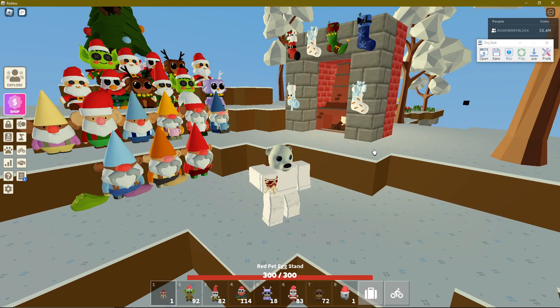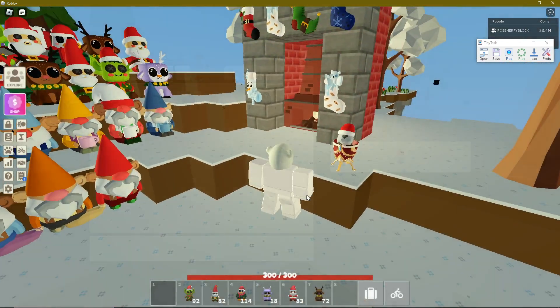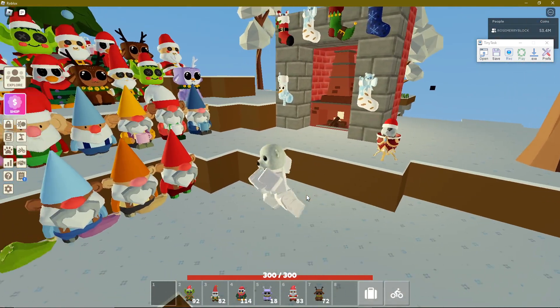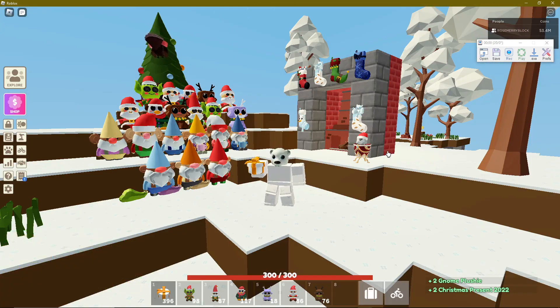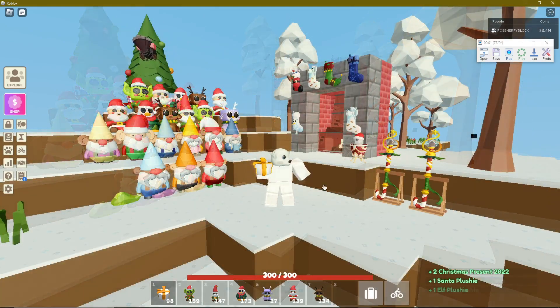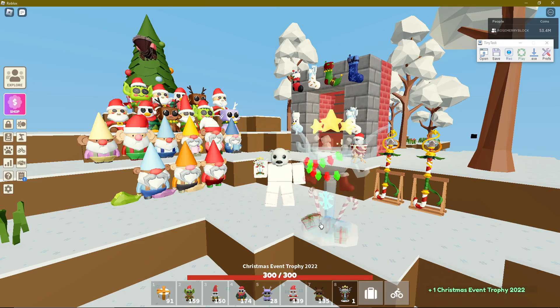I'm not going to crack it just yet. Let's just put it in this display stand. Oh, it's looking good — little Santa hat. There's a penguin in there! As I fast forward through this, I did get one more candy cane scepter and I put them both on stands on display. Here I just got it — the Christmas event trophy for 2022. Yay!